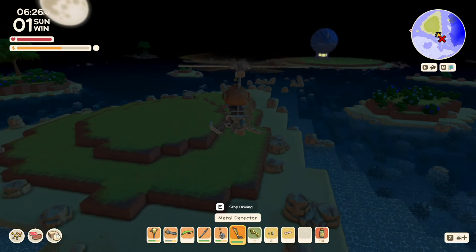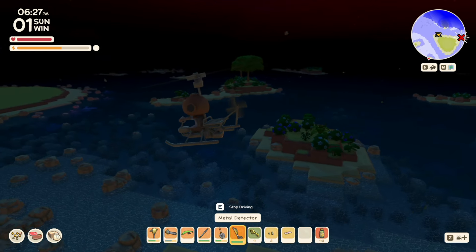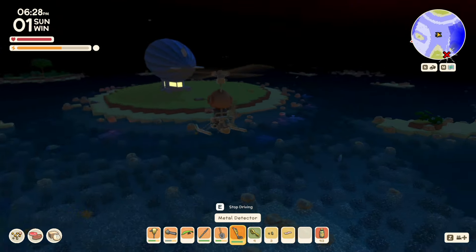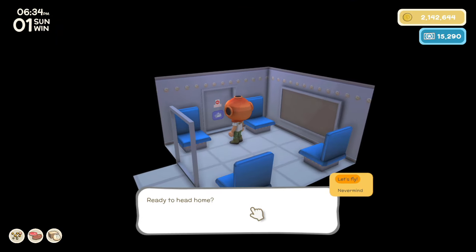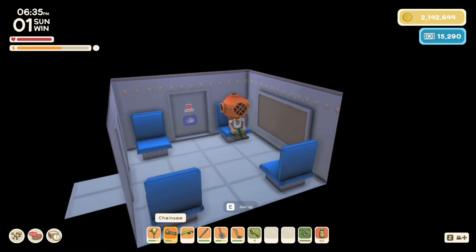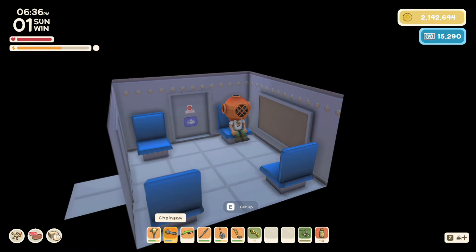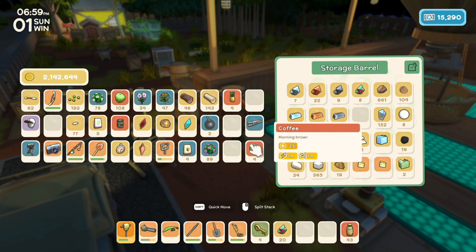That is going to do it for this trip — let's go put everything away. Don't forget to take our helicopter with us! We got so close to 20 berconium. One more key would have been good, but that's okay — we got what we could. We're going to drop 8 of those because we need 10 of them.